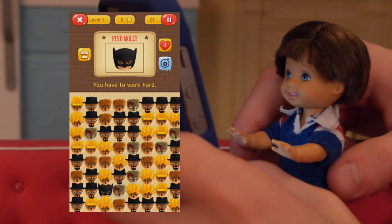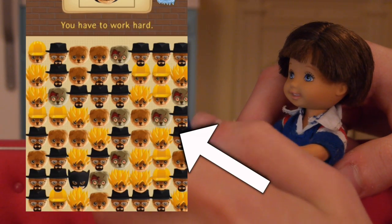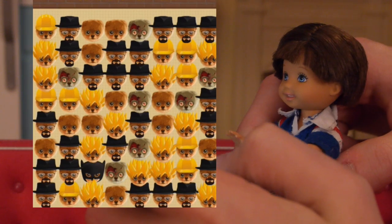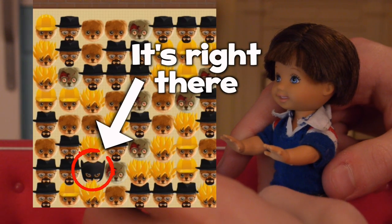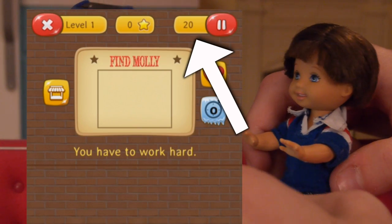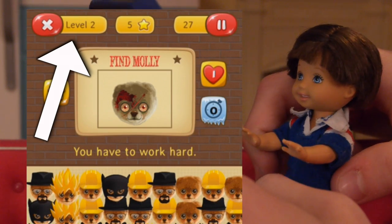So how you play Find Molly is like this — you have all of these Mollies and there's one disguised Molly. You can see the Batman one; I'm supposed to find the Batman Molly out of all these other disguises before the timer runs out. Each Molly that you find, you go up another level, and whoever gets to the highest level is the winner.